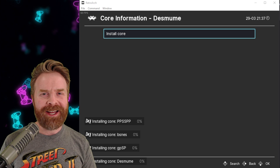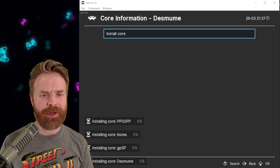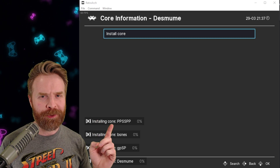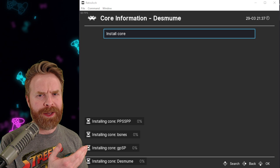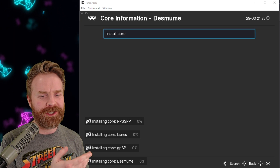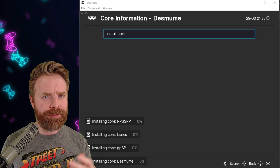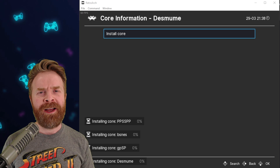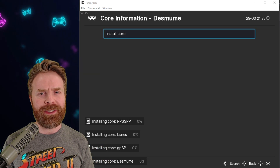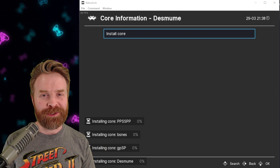On a side note, just a friendly heads up: if you're trying this new feature out and it seems like it's not working for you — maybe your cores are stuck at 0% installing — you are not alone. You can see it's happening to me as well. There are four cores here and they're all stuck. I've tried rebooting RetroArch, Steam, and even my computer. I'm not quite sure what the issue is, but hopefully it gets resolved soon.